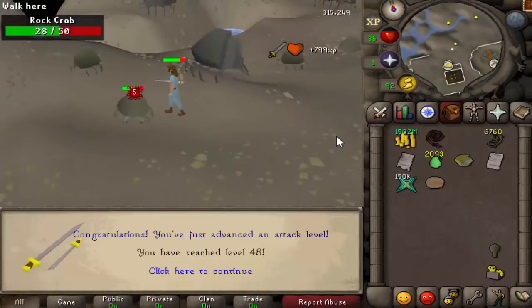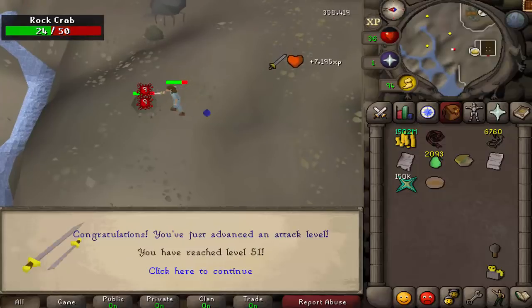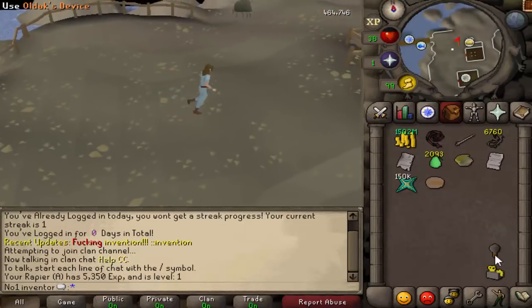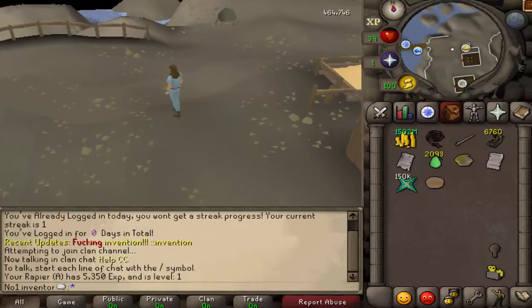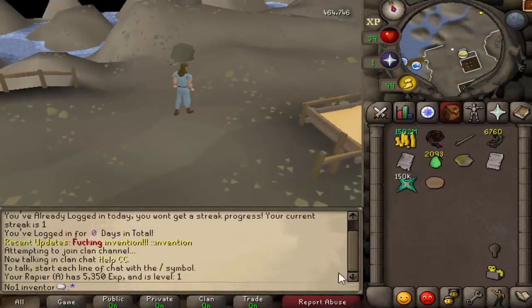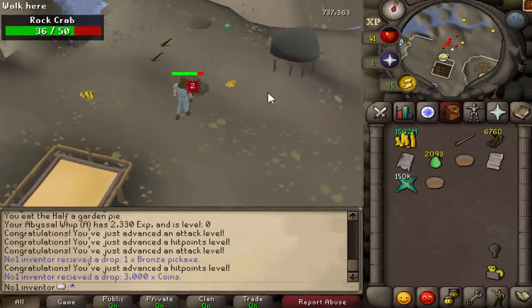At 5,000 damage the weapon gains level one, giving around 5,500 experience. Every augmentable item has a flat experience rate — lesser items such as the whip and crystal bow give half the experience of a rapier. You don't have to kill rock crabs; you can kill anything or boss. If you disassemble the item you get full experience but lose the item forever.